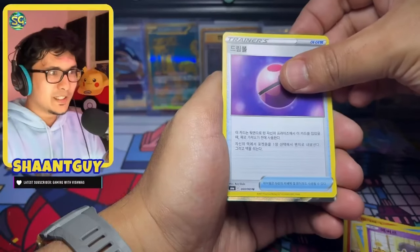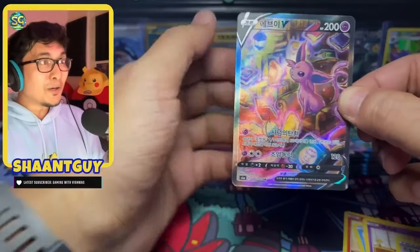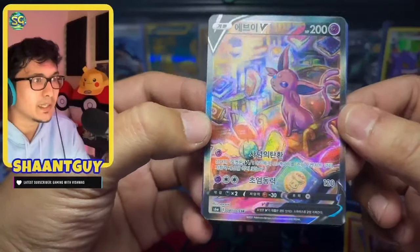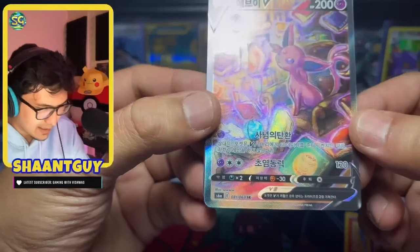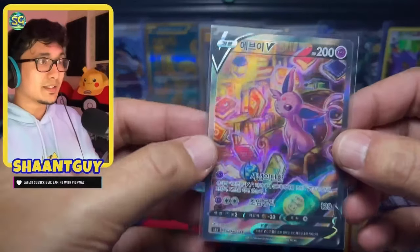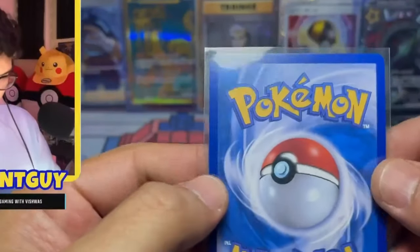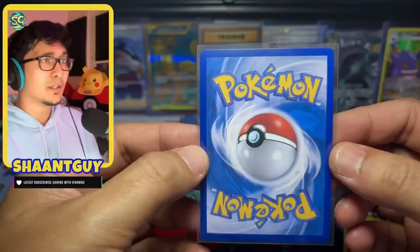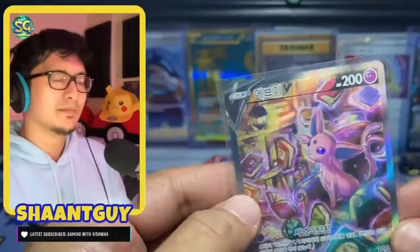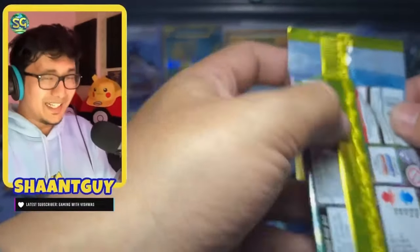And we get the Espeon Alt Art V. This looks beautiful, man — look at the details in that. First alt art pull! The detailing is stunning, texture is amazing, colors are good, production quality is amazing. Absolutely no issues on the corners, centering, or whitening. People are sleeping on Korean, man. Like, if I want to get it graded, I could easily get a 10 on that.